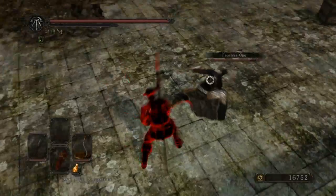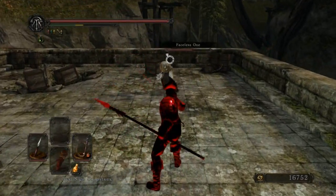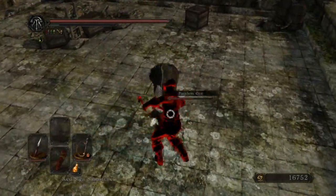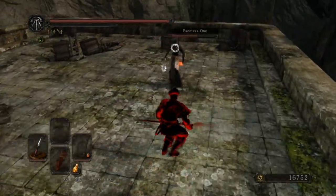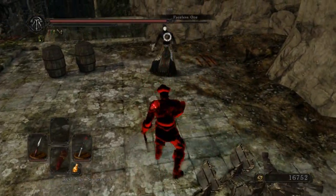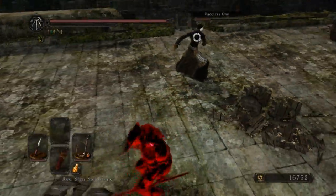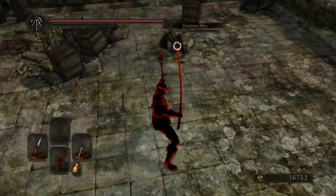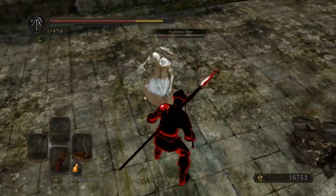Also, when he casts force and does his R1 attacks, a bug can appear so that you don't see him attacking, so it's best to always roll out of his force cast. That was a backstep, ladies and gentlemen — a backstep. It's pretty much overused in PvP. We're at 14 minutes now. He's just jumping around with jumping attacks, didn't hit me. But in the end I always get cocky and it ends up being a Blue Tear Stone ring double fight.